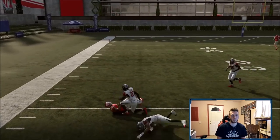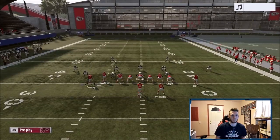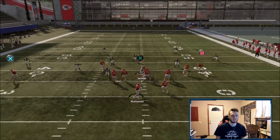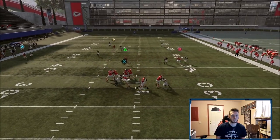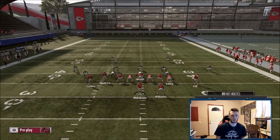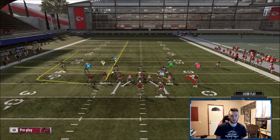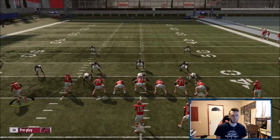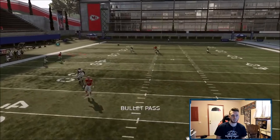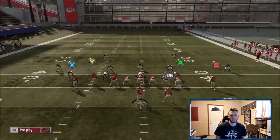You get a nice little pocket right there. I'm going to show it a few times to show that it's consistently working and that it beats press coverage too. I got sacked right there — that's my bad. He got a little bit stuck there and I'll show you why in a second. The reason is: if you let Conley set, he's going to get stuck pretty much every single time. For now, I'm just showing you that the play works consistently.